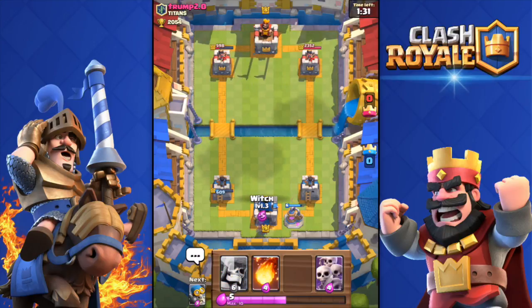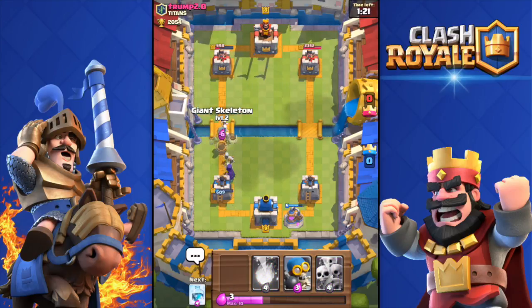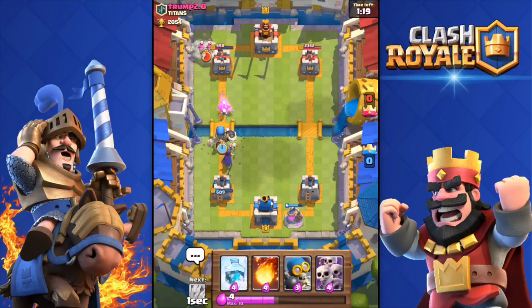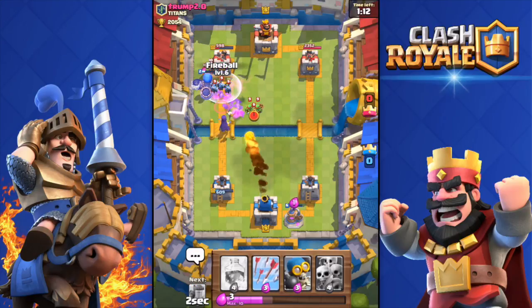We're going to push with the witch and giant skeleton again — that's basically our main push: giant skeleton to tank, witch and bomber behind. He has minions, so I'll fireball those if he drops them. I got most of them.